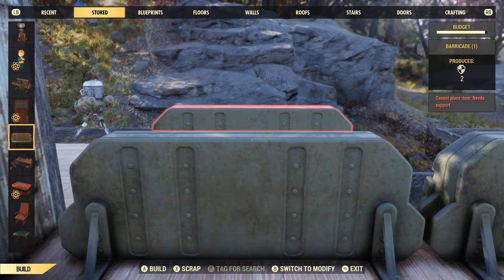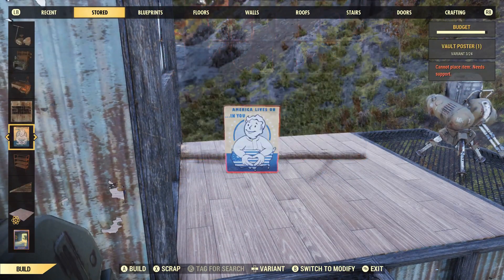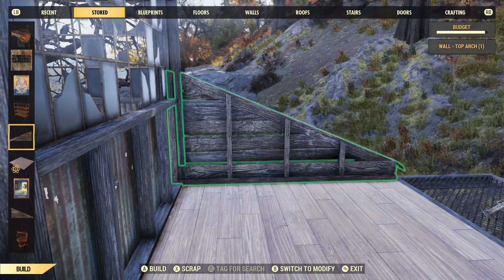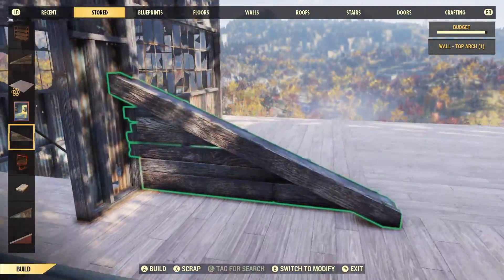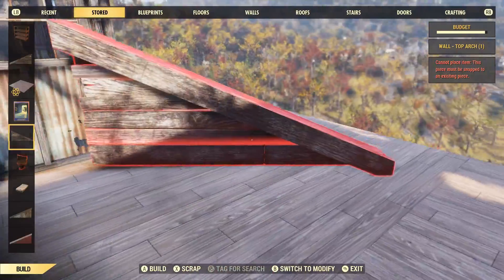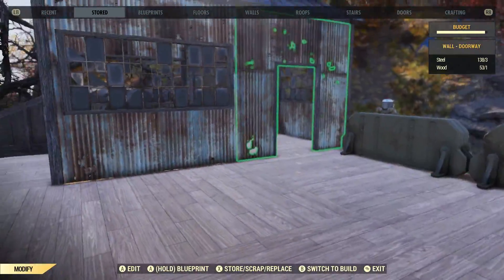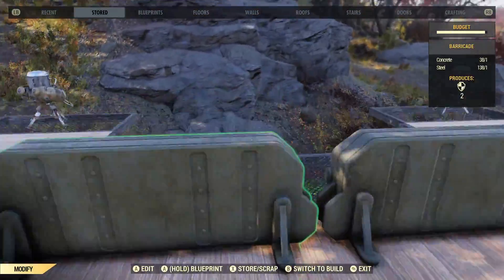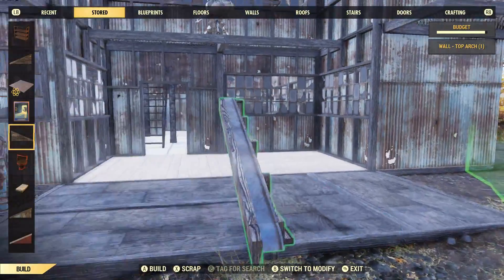Just remember, every base build you see is only a concept - it's up to you to make it your own. I think a lot of people try to show you how to put pictures on walls and everything else. For me, it's just to give you a basic idea and let you run away with the concept. This concept is to prove that you can build really big. You don't have to build a small base and think that's all you can do. As Fallout 76 progresses, I honestly feel that bases will become more important, and I'm pretty sure that's the route they're going to take, but in baby steps.